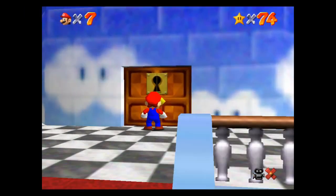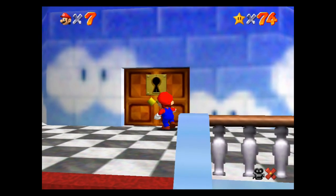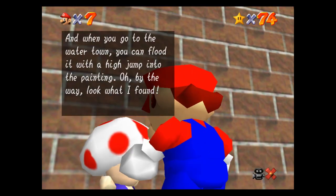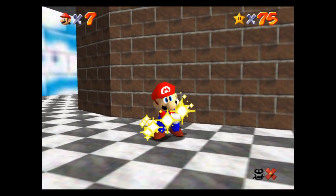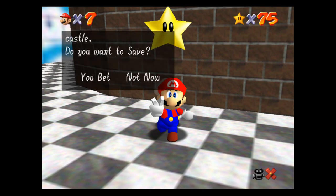We're going to take that key that we got from Bowser and totally shove it to this door, and let's keep on going upstairs. I think there's actually a Castle Secret Star right here too. Look what I found — it's a Castle Secret Star. So that's Secret Star number two from the Toad. There'll be one more that's available once we go upstairs.